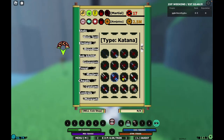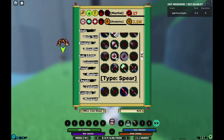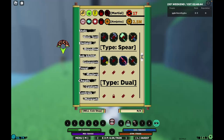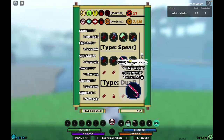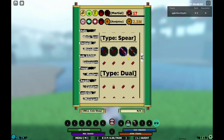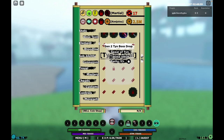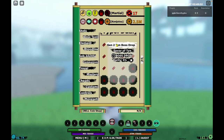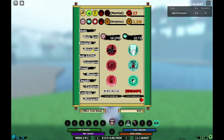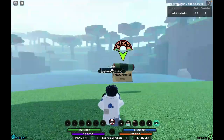Maru is a pretty unique Tail Beast, because while every single other Tail Beast has an EKG — like a bloodline — Maru does not. It has an element: Pyromania, which is the best element in the game. And while every other Tail Beast has a boss draw, which is a spear or a greatsword for the Cho-Cho Tail Beast, Maru has some daggers. So we're going to talk about how to get Pyromania style, the Maru Gen 3 Tail Beast, and the Maru daggers.